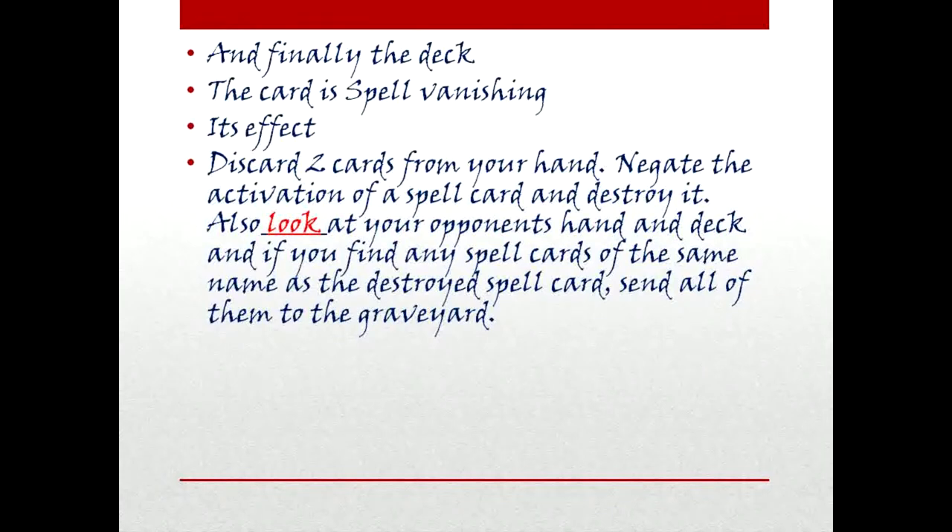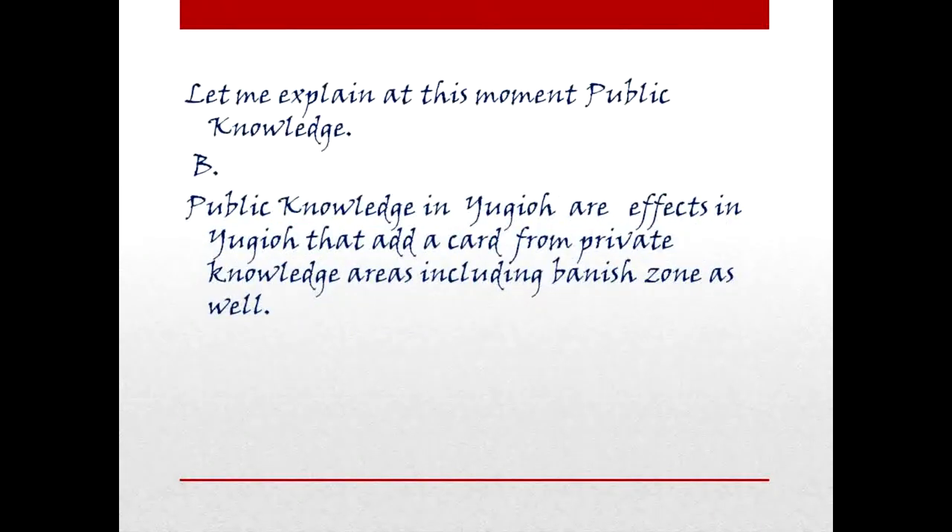And finally, the deck. The card is Spell Vanishing. Effect: Discard two cards from your hand to target and destroy a spell card. Also LOOK at your opponent's hand and deck, and if you find any spell cards of the same name as the destroyed spell card, send all of them to the graveyard.